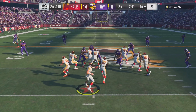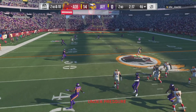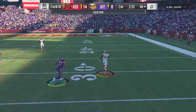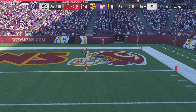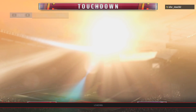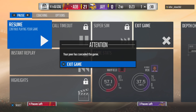We're up 14 to nothing. Baker Mayfield goes with a play action - look at this - gets rid of it to Leonard Fournette. Are you kidding me? Bring out the red carpet! And look at this - our opponent has had enough.